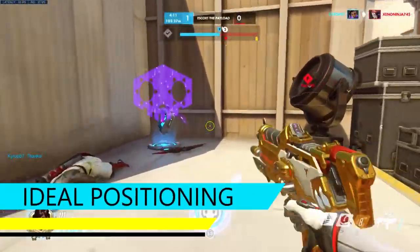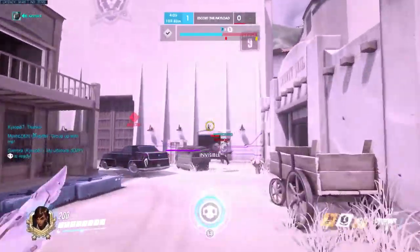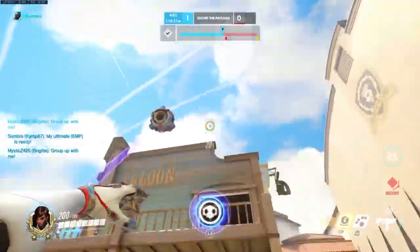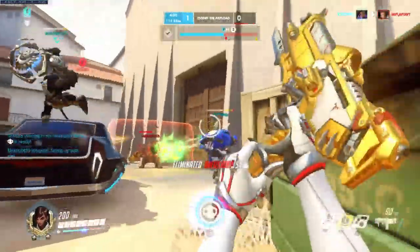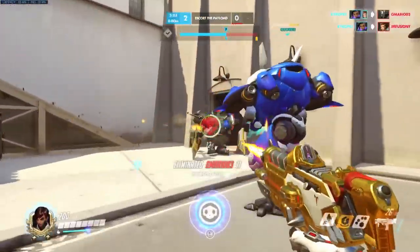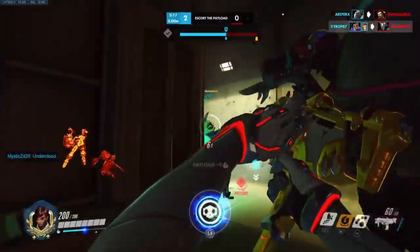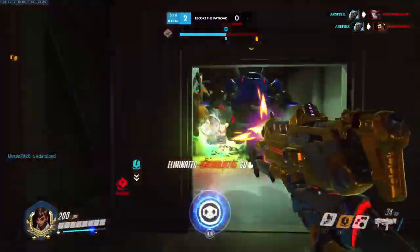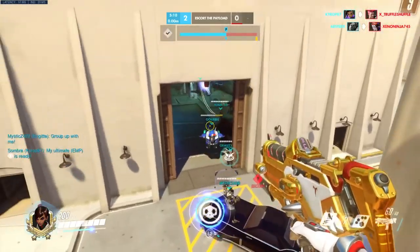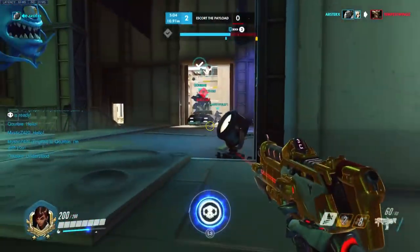The next thing is to know your ideal positioning and respect it. Many players know good positioning in theory but in practice constantly sacrifice it — to finish off a low health target and tunnel vision, or to go for a high-risk high-reward position like a flanking McCree, and it usually ends badly. Even simply not thinking high ground is a big deal is a mistake. It is a huge deal, but you have to use it as cover — if you're standing at the edge, you're exposing yourself just as if you were on the low ground.